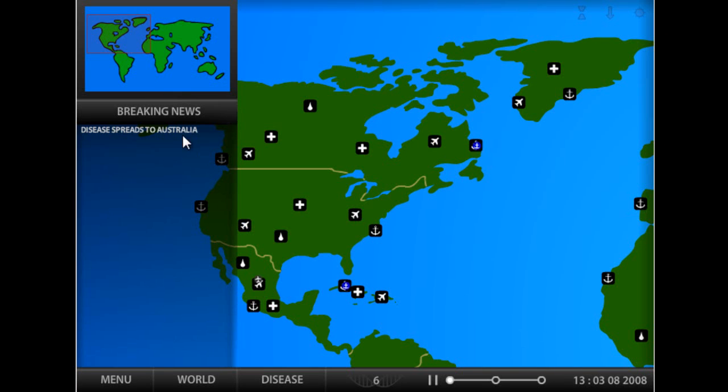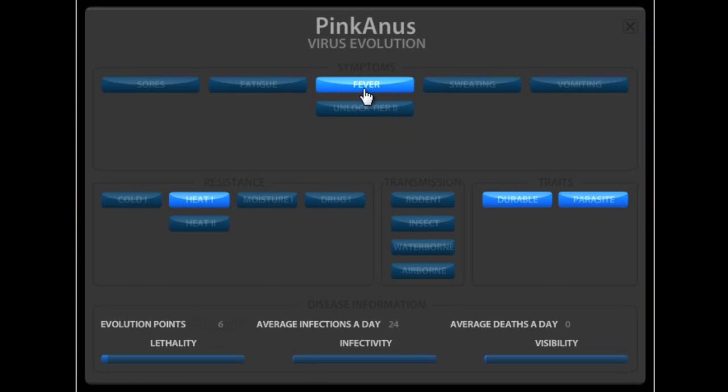We started off in Australia. That's alright. Okay, the first thing you're going to do is sell off your symptoms. You don't want symptoms - they're bad. They get your disease noticed and you don't want them to get noticed.